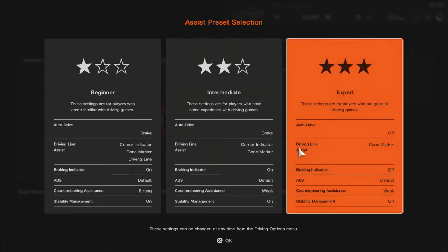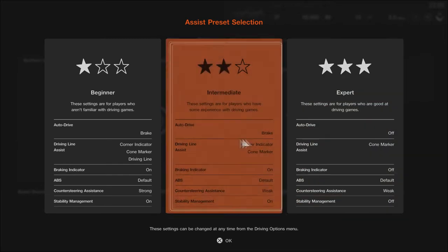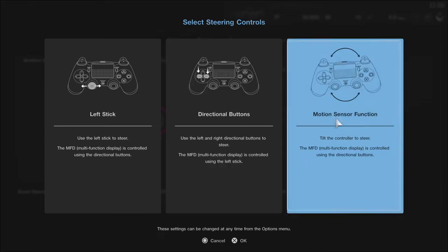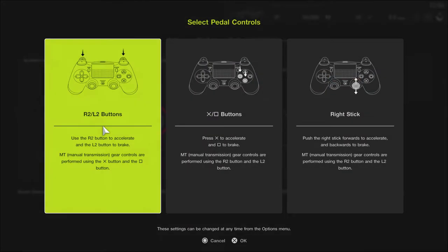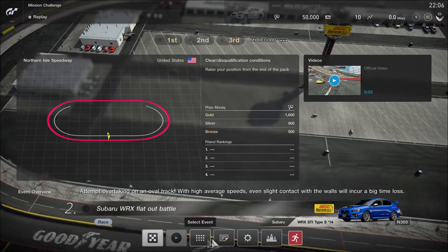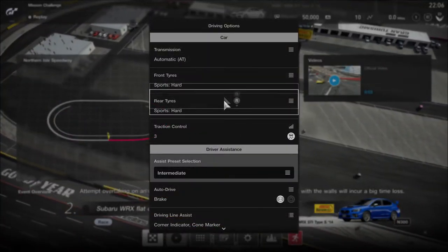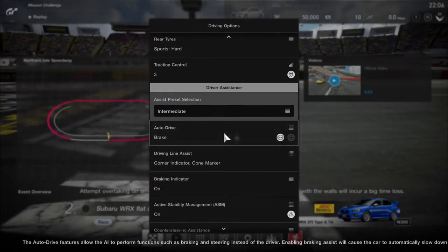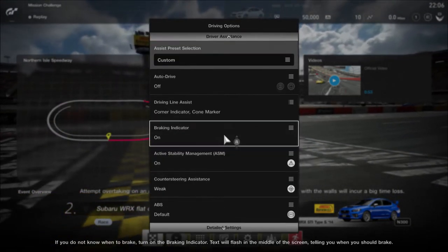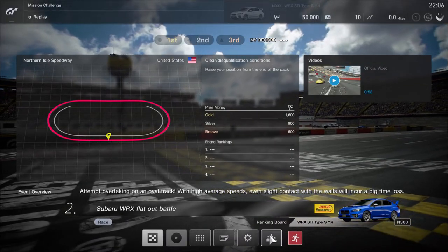I don't want auto-brake. I like to think I'm good at driving games. I want that but I don't want auto-drive on. What is with these menus, just let me drive a car! Oh my god. The screen is so cluttered. I don't want auto — okay, I want those things because I don't know when a corner is coming up. Yes, yes, yes, yes, fantastic.